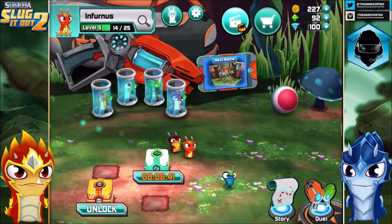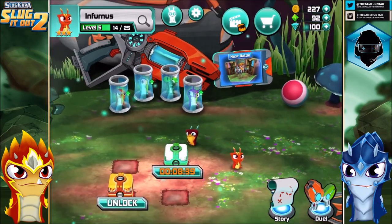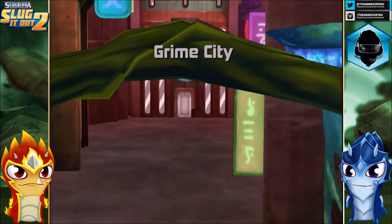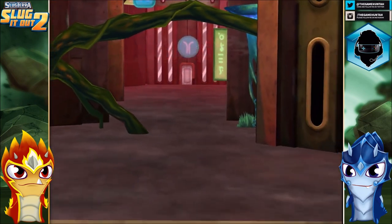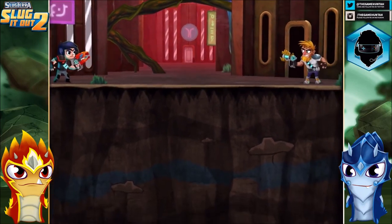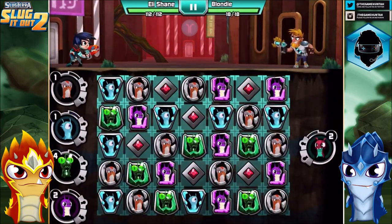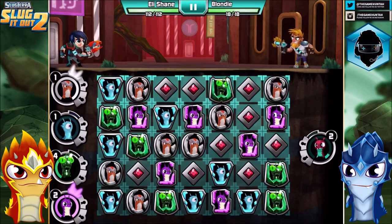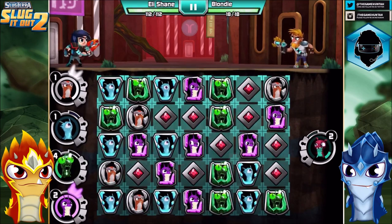Let's go to the next battle. We should go to story mode, but let's go to a duel so we can get one of the boxes. So far I'm enjoying playing from scratch again — I'm having so much fun. Let's go in this game against Blondie, and Globis is gonna be the spotlight slot of this episode.